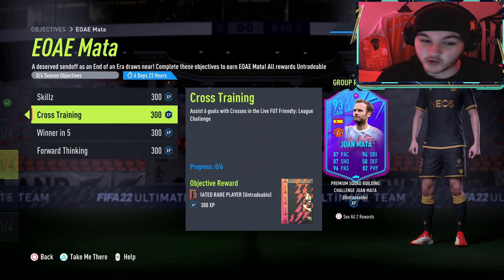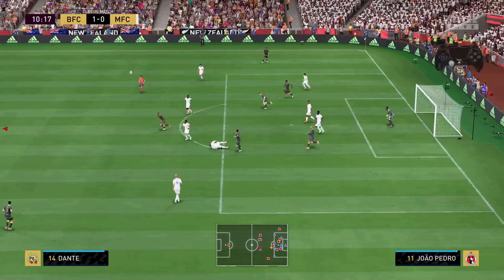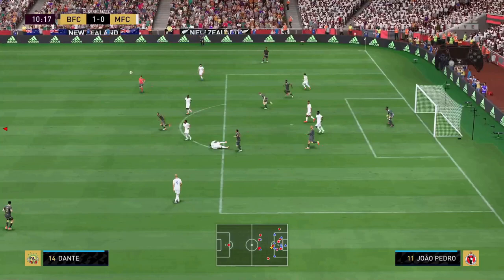The second objective is to assist 6 goals with crosses in the Light Foot Friendly league challenge. To perform a cross, press Square on PlayStation or X on Xbox. Just keep trying — make sure you score with your first touch, whether it's a volley or a header.